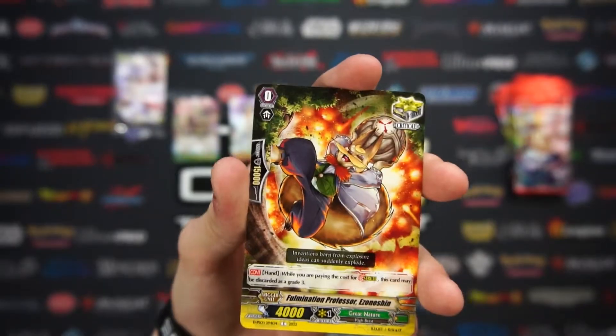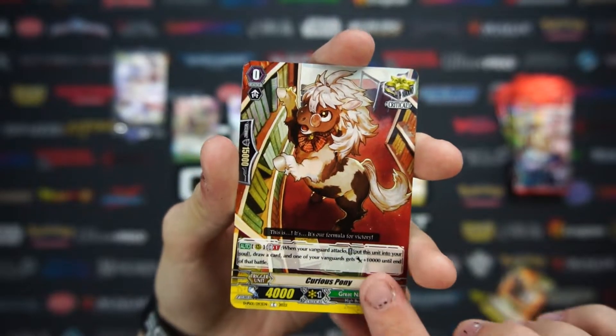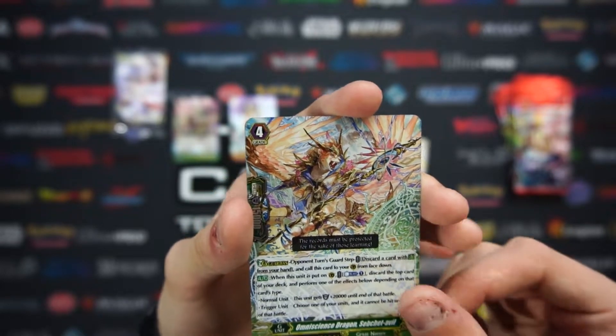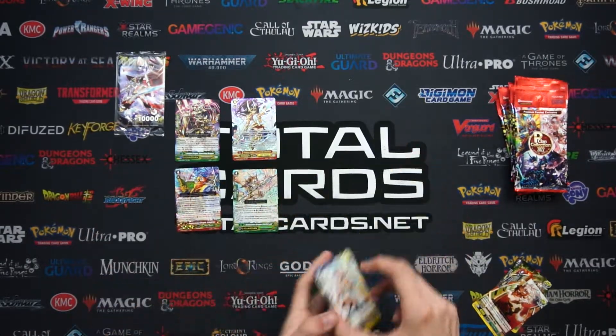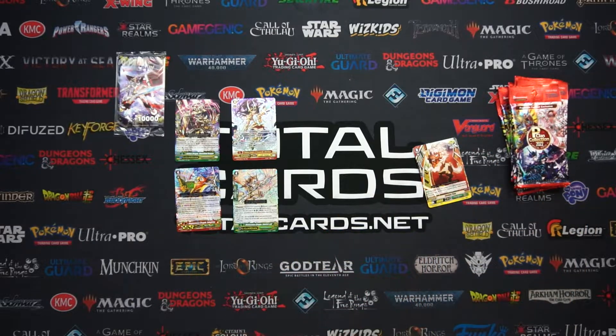Let's see what we've got. Here we have Fulmination Professor. Curious Pony — that's a cool card. Holographic Omniscience Dragon. And an Omniscience Dragon Cat — a different Omniscience Dragon. I can't pronounce half of these names, so I do apologise, Cardfight Vanguard fans.